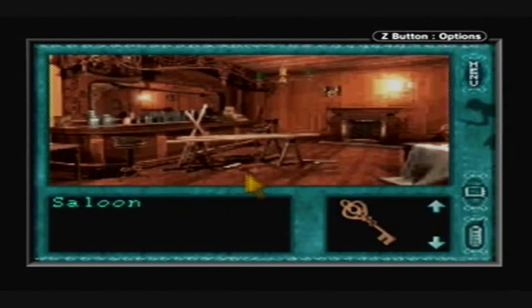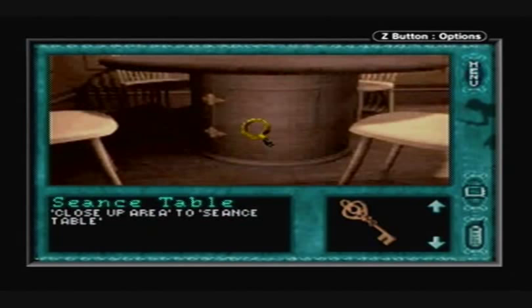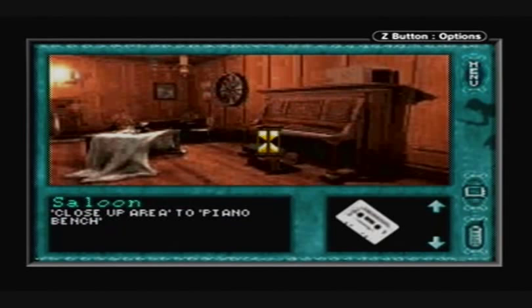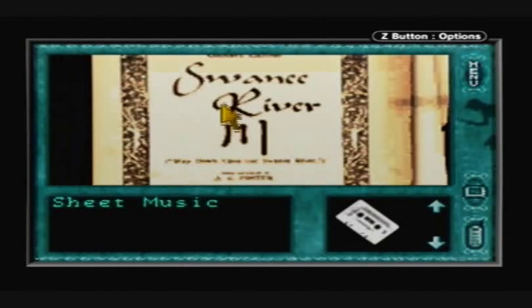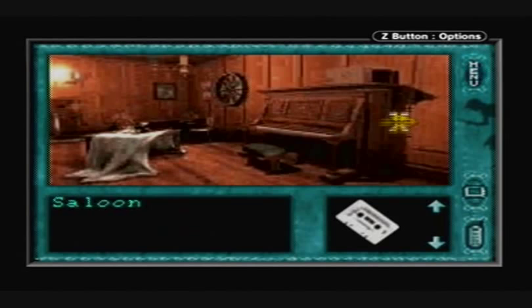We can also look at the seance table. Open it up to find out that Abby was using a projector, and the tape. We can also look at the piano — the piano bench. Oh hey, it's the symbol for the word river. Very nice. Moon river, wider than a mile. I'm crossing you in style someday.